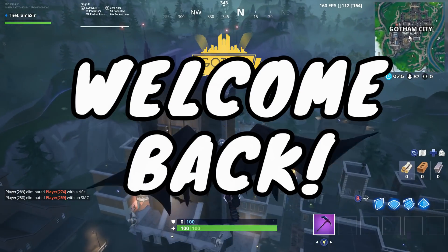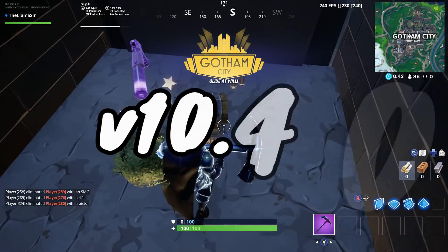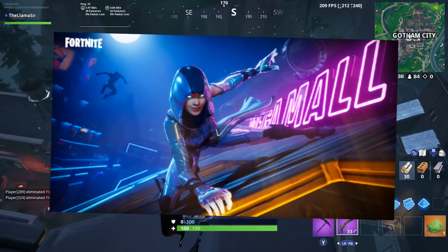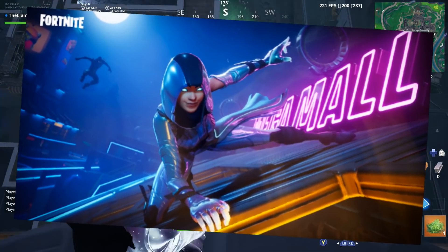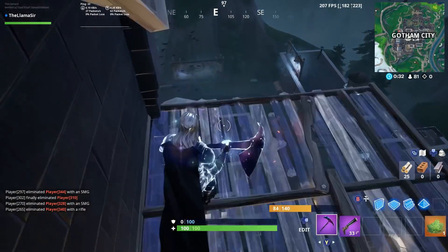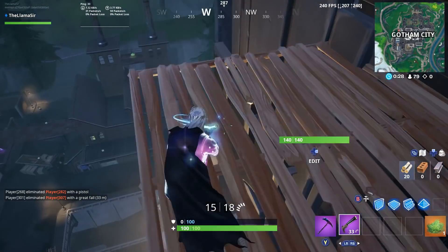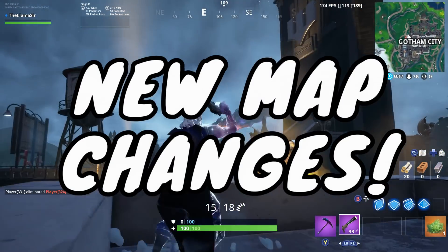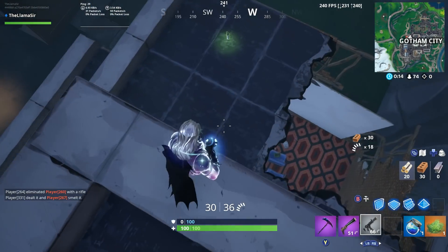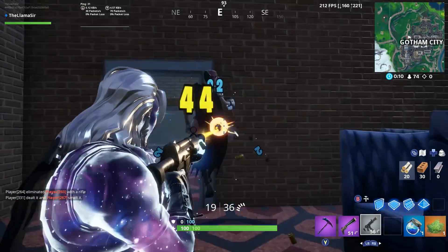Alright guys, welcome back to another Fortnite video. In this one we have a bunch of update news to talk about. The 10.40 update just came out, and with that the glow skin is in the game, so I'm going to be showing you how to get that for free. Most of you should be able to actually get it. There's a couple of things you need, but for the most part a lot of you will already be able to get it. And on top of that, we're going to be talking about other stuff in this update, like new map changes, new event stuff for the end of Season 11, and a ton of fun stuff.